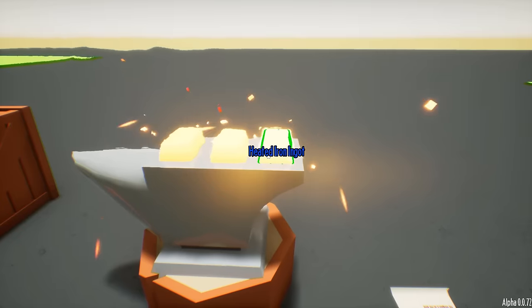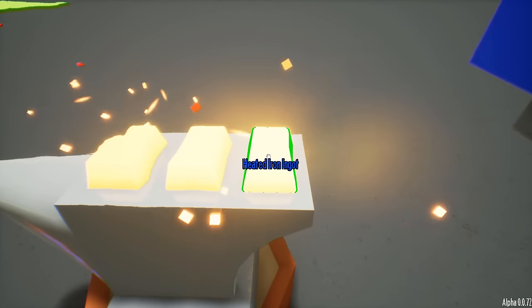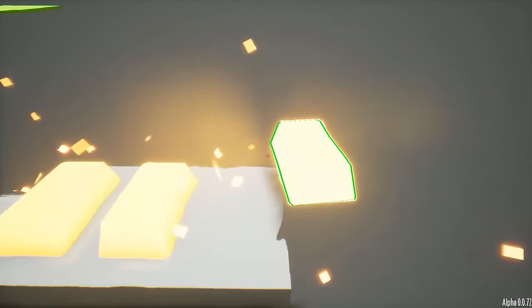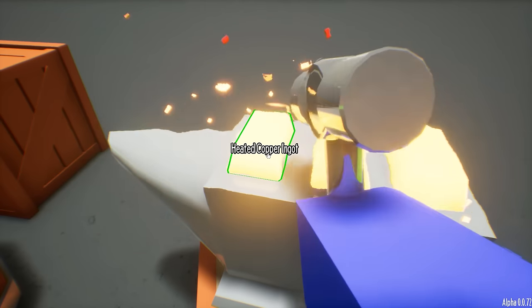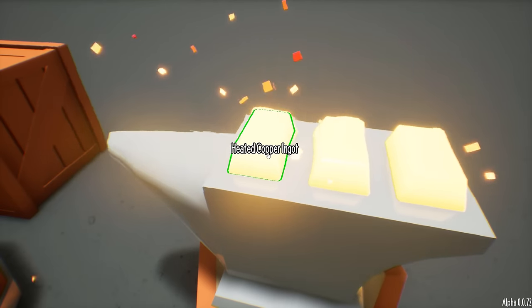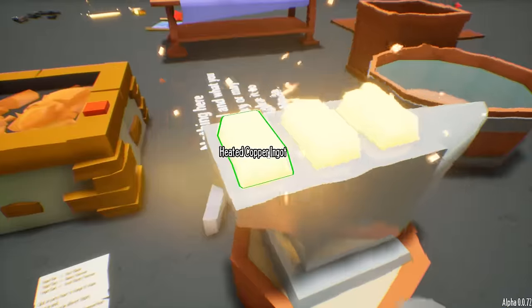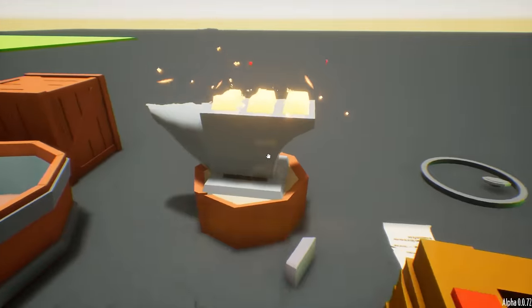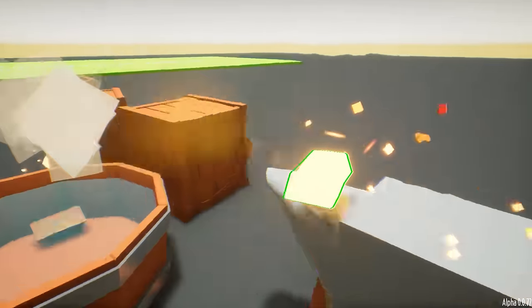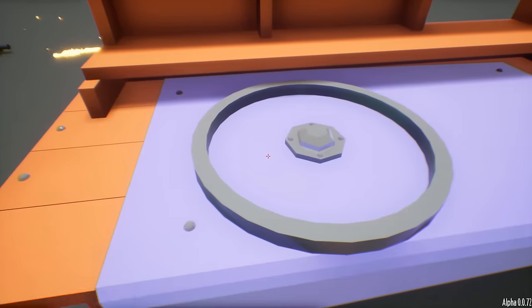And what does three ingots do on the anvil? Let's see. It's not doing anything. I don't know if they have any handles or anything for the shield, and we can't really make the rest of the shield. So I think that's it for now guys. If you do have any ideas on how to make the other parts, let me know — I know there's nothing else at the moment though unless you can make the handles of the shield.